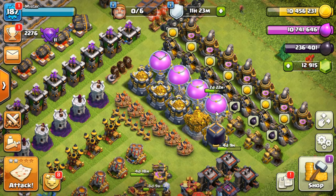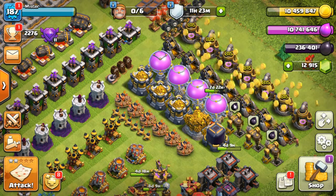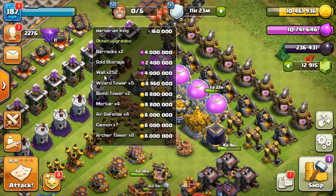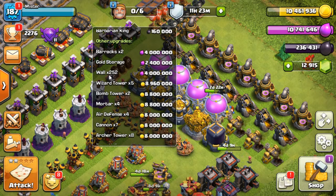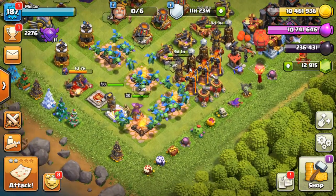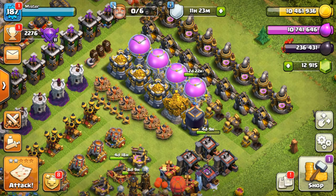I've got three elixir storage — the second one's going, then just two to go on that. And I've had to do some wall pieces. Let's have a look at the walls — 252 to go. I don't know what we were at last time, 260 or something, so maybe I've done eight or six. That's just how it rocks and rolls at this point of the game. I do wall pieces just to use up loot.